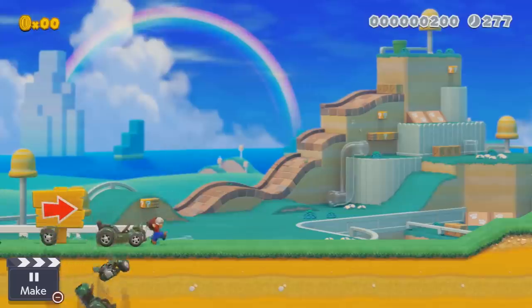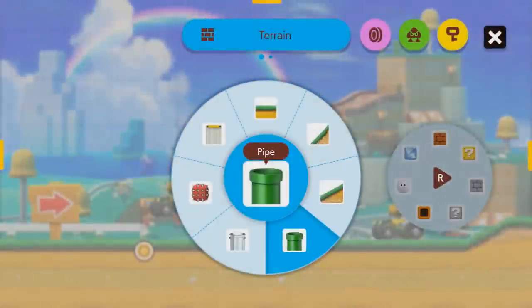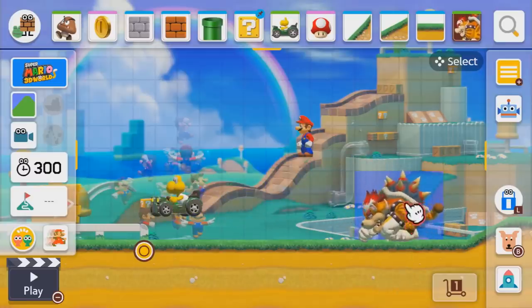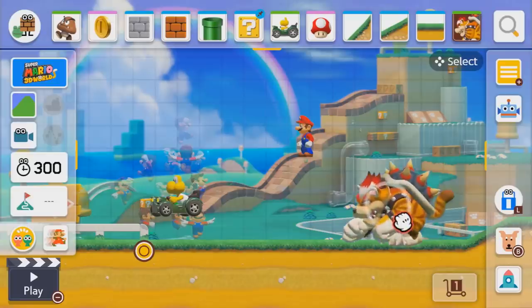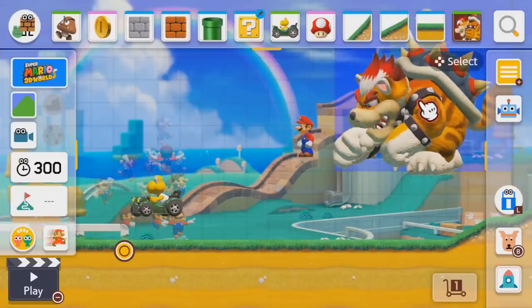Mystery Mushrooms being absent was like the initial sign of this — there were about 100 different costumes in there and they're all gone. Even the Giant Mushroom that kind of returned is missing a lot of its functionality; now it just makes Mario giant, whereas it used to put a mustache on everyone's face and add a CRT filter. It just kind of feels like they've gone out of their way to make Mario Maker 2 a bit vanilla. Maybe there are some more cool Easter eggs that are just really well hidden, but I haven't seen them yet.